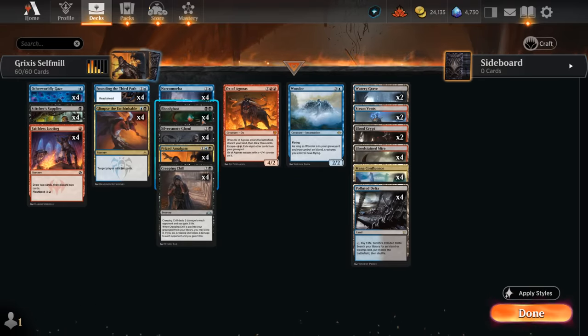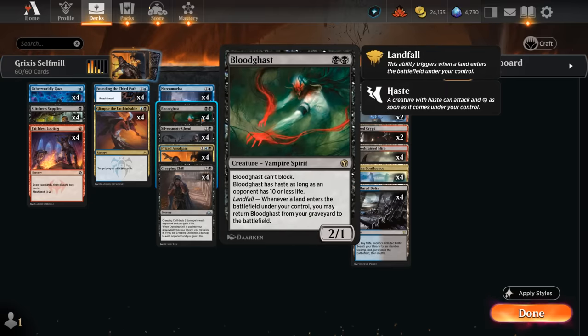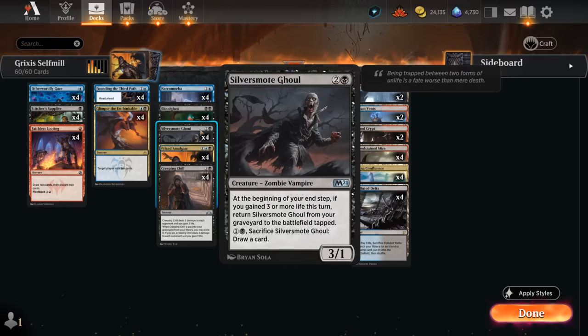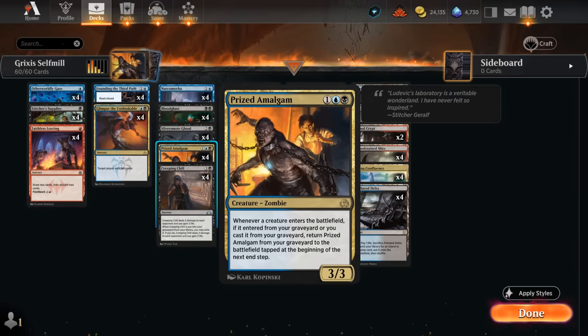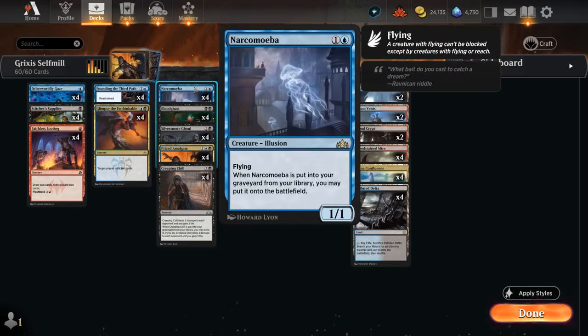Key creatures include Bloodghast, a 2/1 that can even have haste if the opponent has 10 or less life, returned simply by playing a land. Then there's Silversmote Ghoul, a 3/1 that returns if we gain 3 life via Creeping Chill. Finally, Prized Amalgam is a 3/3 zombie that enters tapped and returns whenever we return Bloodghast, Silversmote Ghoul, or even a Narcomoeba — which we put into play for free if we mill or surveil it.